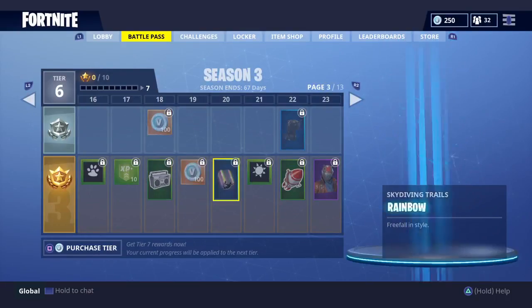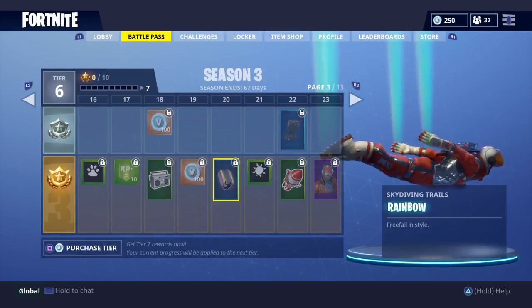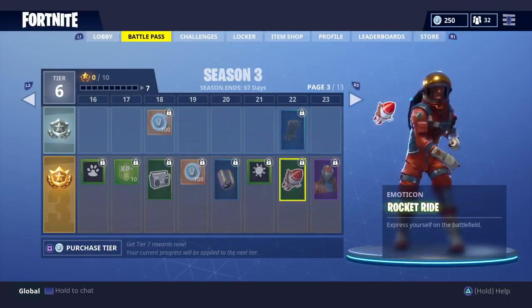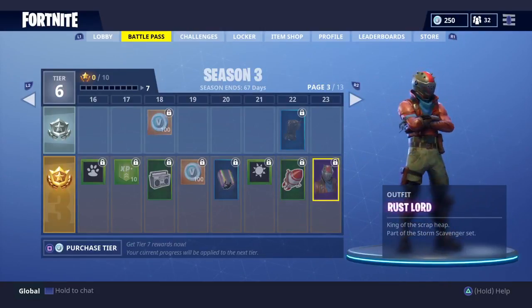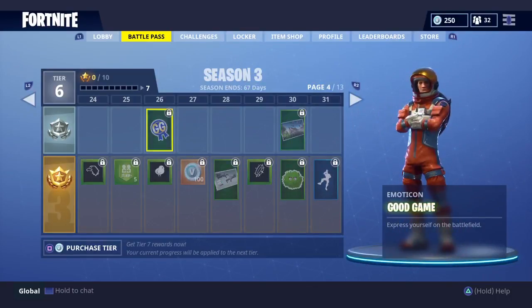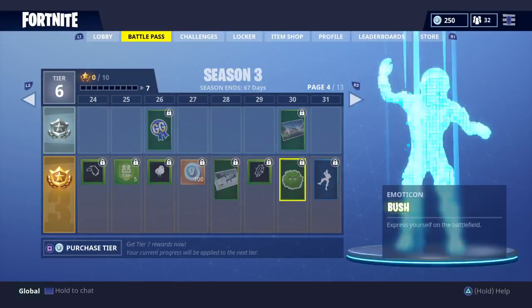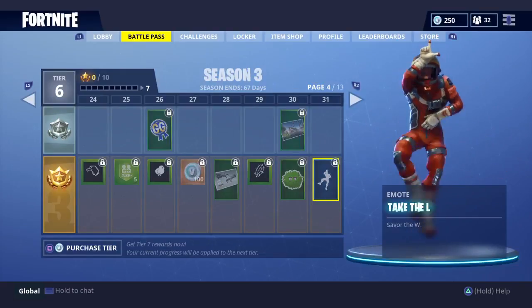This page has 200 V-Bucks on it. Skydave — Rainbow trail, oh yes, they're making this perfect for the Bright Bomber. More back bling that looks really nice. Rust Lord looks pretty sick, probably won't use it though. There are 13 pages total. Good Game emote — you can throw that up at the end of the game since you can move now. More loading screens. The Bush Emoticon. There's the basic loading screen. Take the L — that's sick.